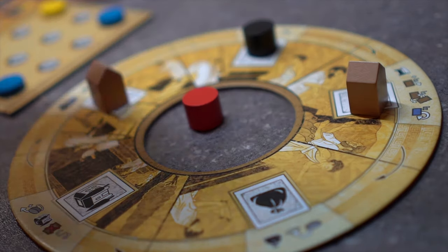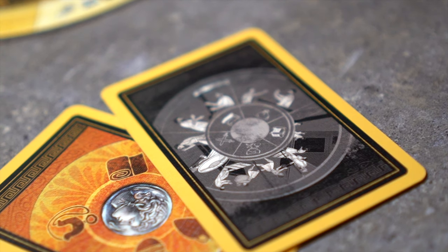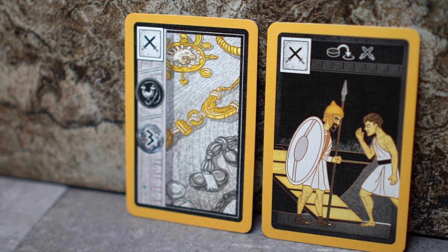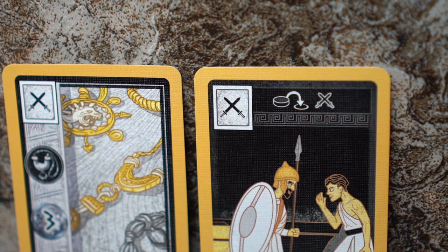In order for a player to take an action, they will place their action disc onto an action space. A trade or base card that matches the action the player wants to take must be played. For example, the trade card on the left and this base card on the right each have the Warship Dock action shown in the upper left corner.